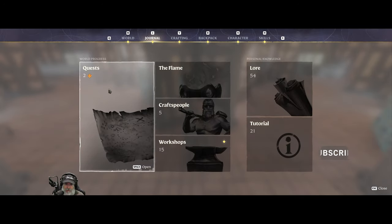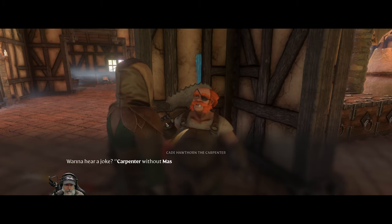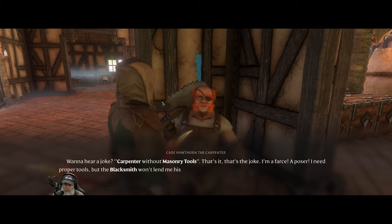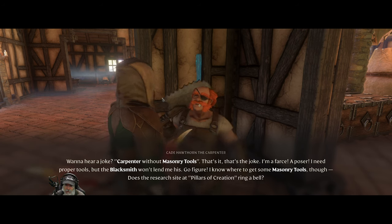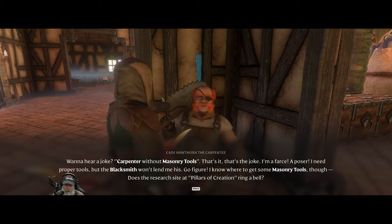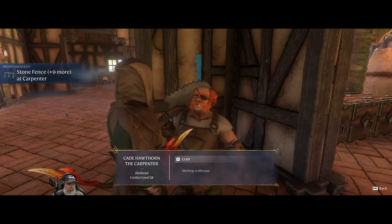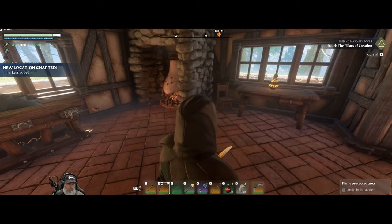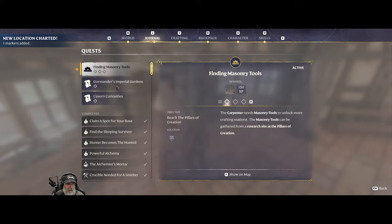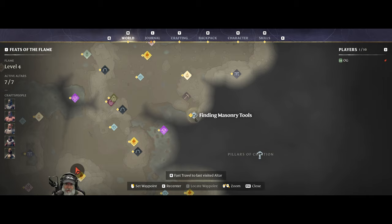Let's see what the carpenter has for us. He needs masonry tools - 'want to hear a joke? A carpenter without masonry tools. I need proper tools but the blacksmith won't lend me his.' I know where to get some masonry tools though - does the research site at Pillars of Creation ring a bell? There we go, that's what's going to send us to Pillars of Creation. We'll be able to learn the stone fence and nine more items at the carpenter.